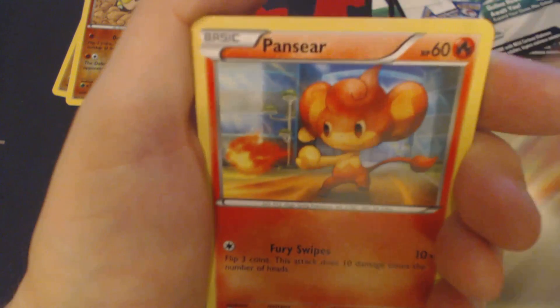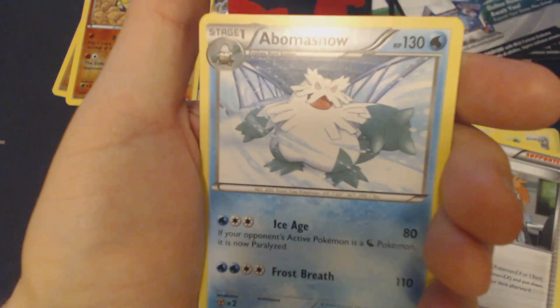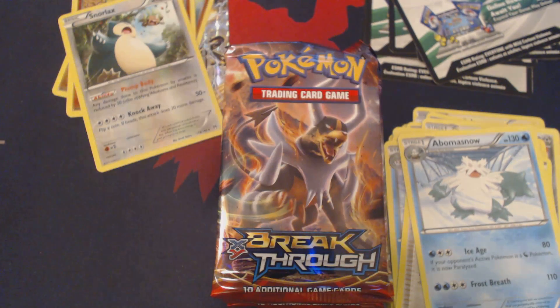Rattata, Remoraid, Axew, Pansir, Paras, Quiladin, Seaking, Bridgette, Reverse Holo Snorlax, and Abomasnow.